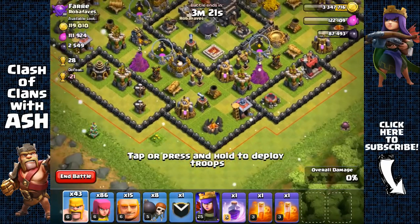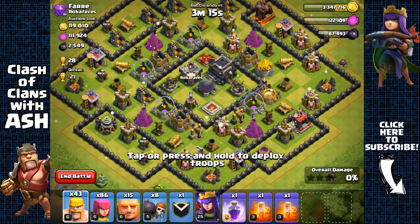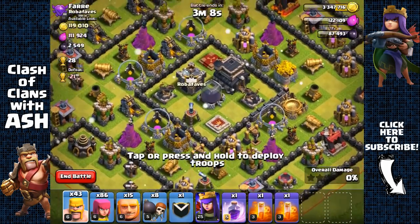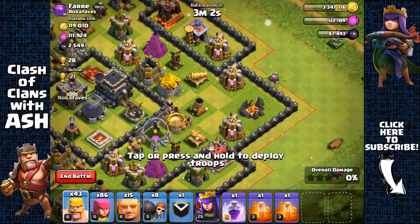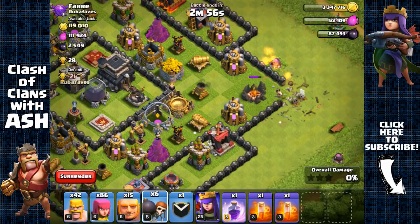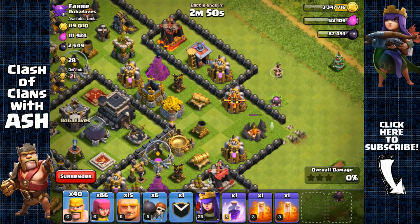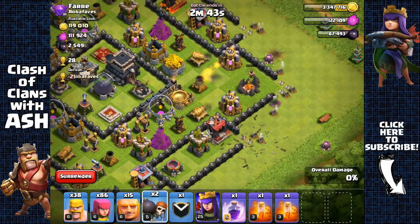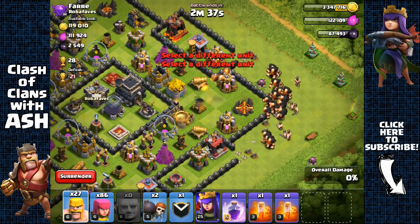The archer queen can target the dark elixir storage over the walls. There is a ring here and it's gonna have my giants traveling around, but that's really not a problem because my archer queen can still target that dark elixir storage over the wall. I'm gonna attack from this side so I can get both the town hall and the dark elixir storage. Let's open up this wall with two wall breakers, then the remaining two wall breakers will go straight for the core walls.